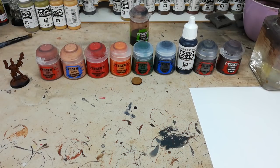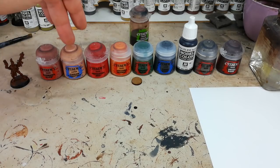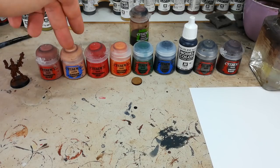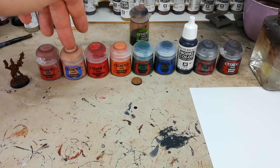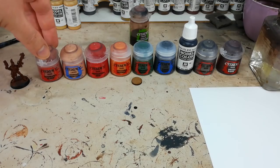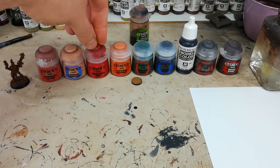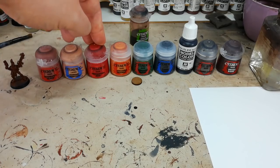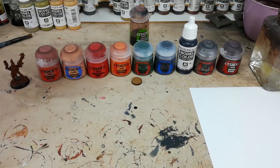Let's get a look at the colors we're going to use. I'm going to start off giving her skin a base coat of Bugman's Glow, then a couple of thin coats of Cadian Fleshtone. Instead of layering up, I wanted a slightly brighter skin tone to begin with, but putting Cadian Fleshtone straight over the base coat won't work well, so we'll lay down Bugman's Glow first. Then for her hair, Escher have a wide variety of outrageous hairstyles, and I'm going for a warm tone using Mephiston Red.